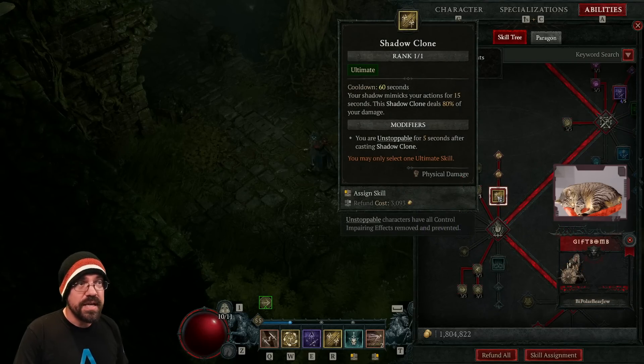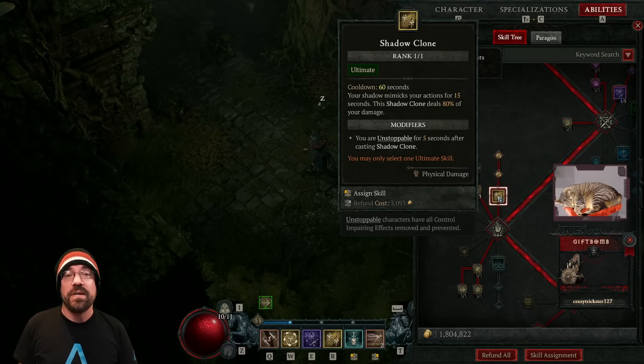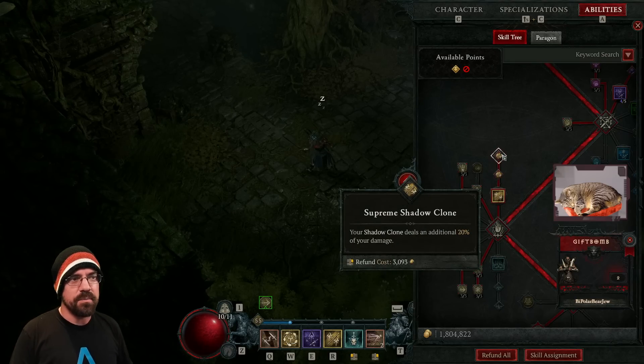For my ultimate I use Shadow Clone. Not only is it a great source of extra burst damage, but it also grants Unstoppable when used, so it can serve as a bit of an oh-no button when you need it.